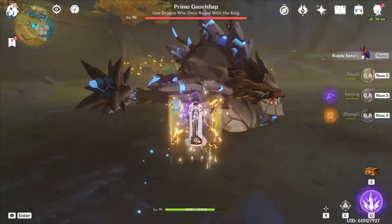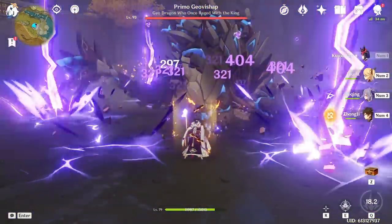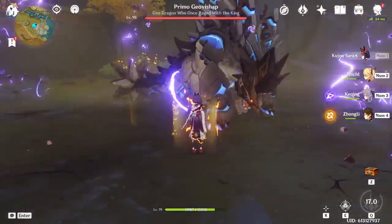Sara's elemental burst is actually capable of hitting multiple times — it just takes a large target to be able to do it. But when it happens, it absolutely shreds targets. With the help of her C4 and C6, it can be absolutely devastating amounts of damage on the right target.